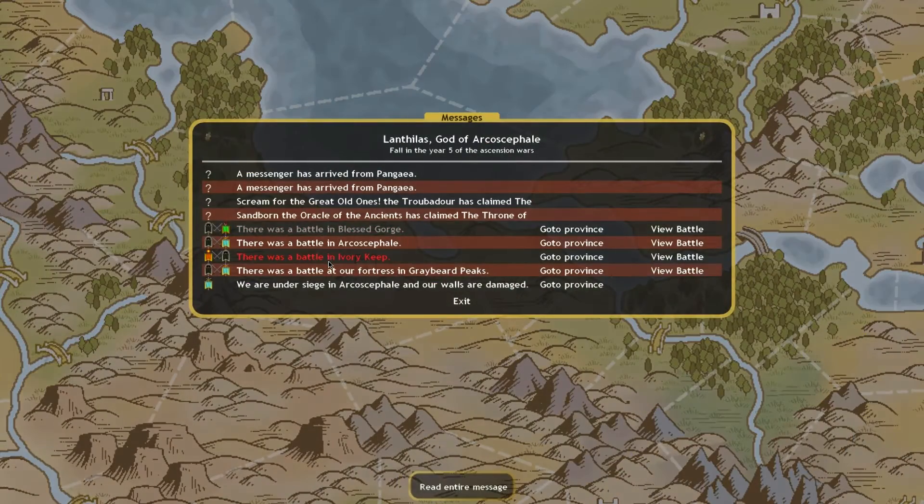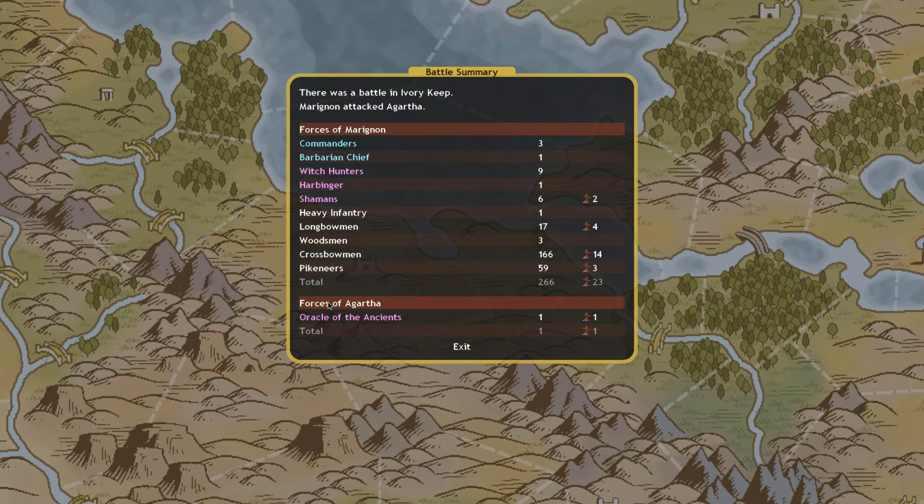It looks like Marrynon though is sieging Agartha's capital — he's got 266 units there.